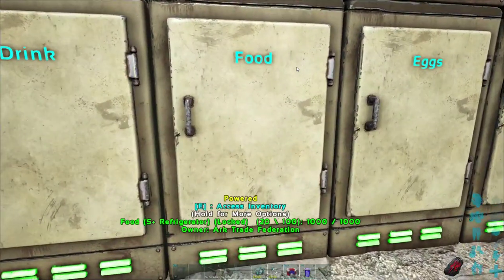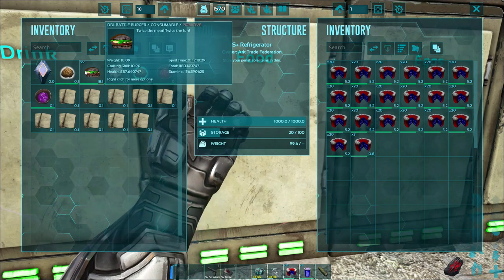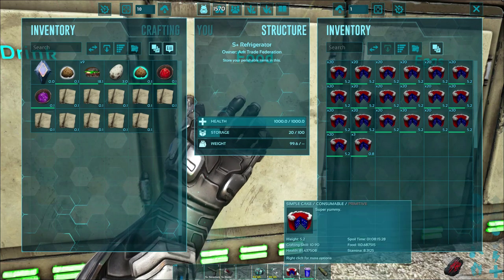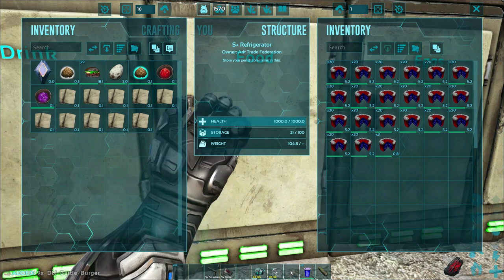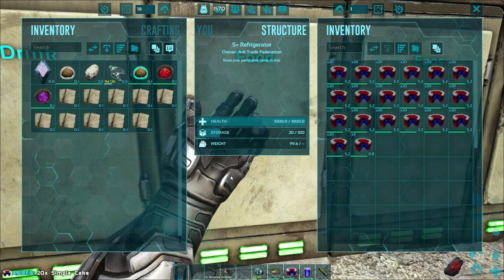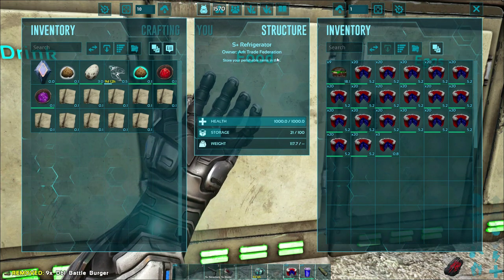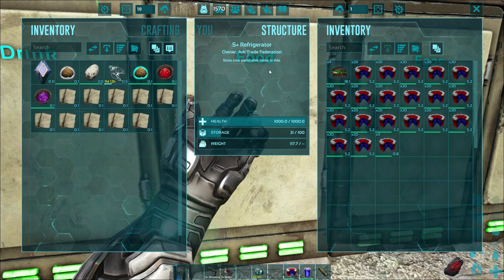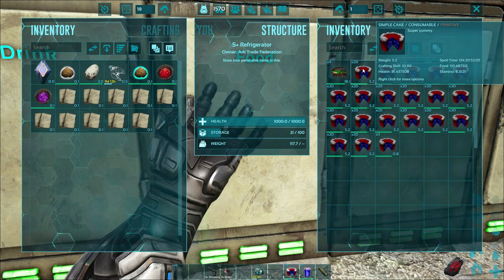When you have superfood in your inventory, these will separate themselves on your action bar depending on the icon on the superfood. So if you want this food on your action bar and it's not already there, you need to have it on your action bar first in order for it to transfer down. This is also true for the water. So if you have one food for boss fights, it makes it easier to separate them.